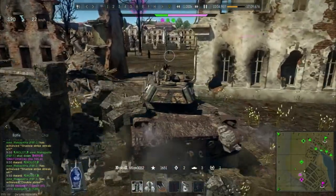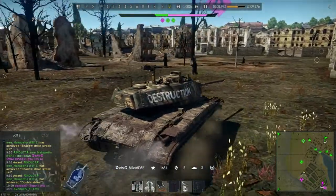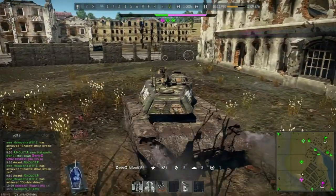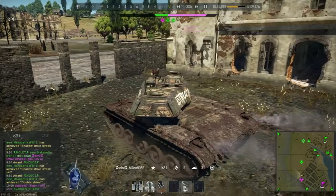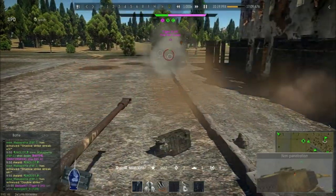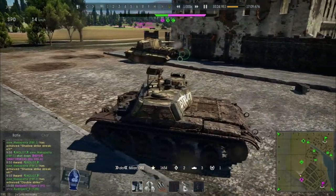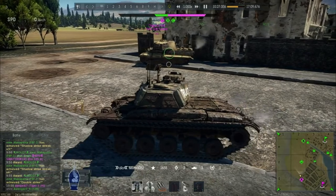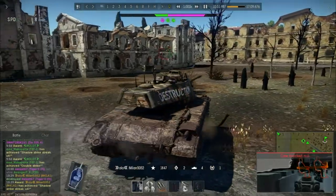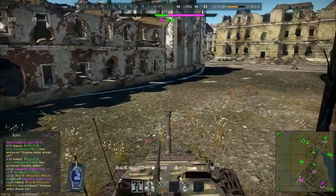Now he's hunting, trying to get that Tiger 2H. The Tiger 2H is down at least two crew from when Milan was able to hit him. The Bulldog probably didn't hit him on the way past, so he's probably got about three crew. He takes a shot and it hits the top of the Tiger, doesn't do anything — a bit careless on the shot. But then he gets a shot right into the side, taking out another two crew, meaning that Tiger only had one crew member left, and therefore he was down for the count.